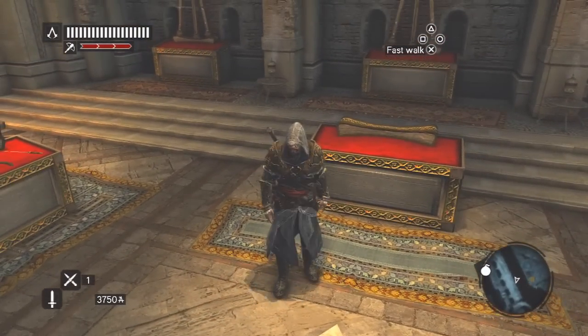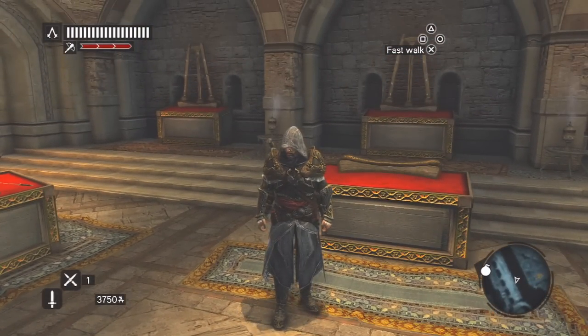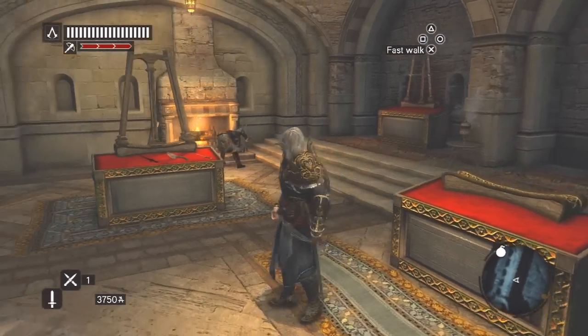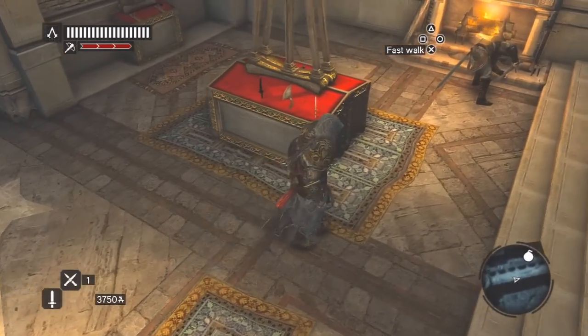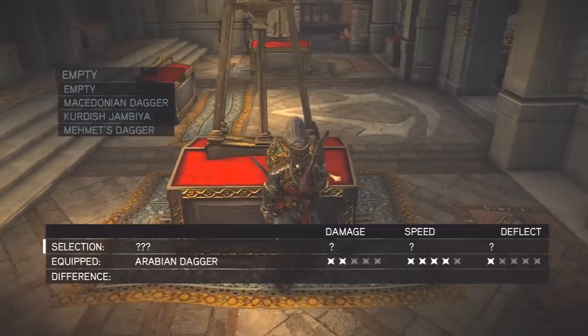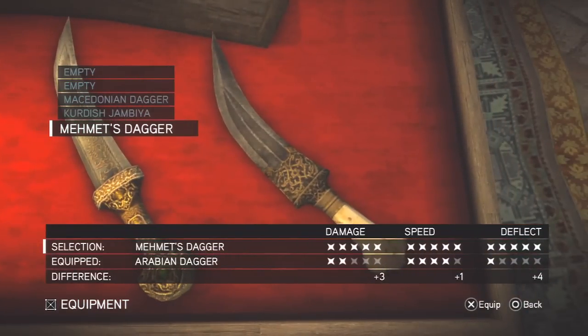In this video I'll be showing you guys how to get the best weapons in this game - the small weapons, the heavy weapons, as well as the best sword. We're going to start off with the small weapons, which are located right here. We are inside our Assassin's Den, where all the weapons are located.